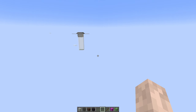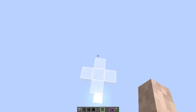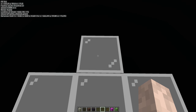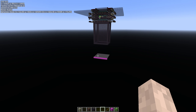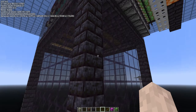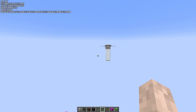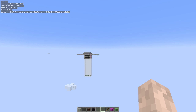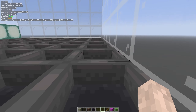I measured that this AFK spot is exactly - if we stand here and set my mini HUD reference points and fly exactly to this corner of the full damage chute, we can see we are 114 away. And if we are here we are closer than 128 everywhere in the farm, so nothing should despawn. The same thing goes for that one too.